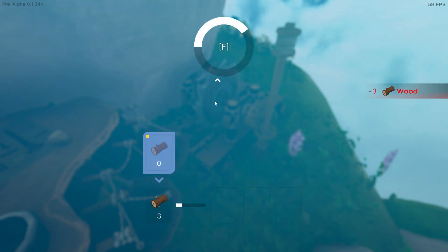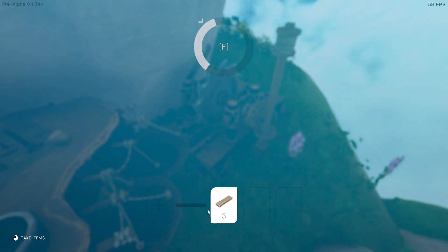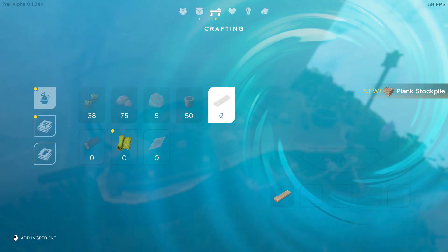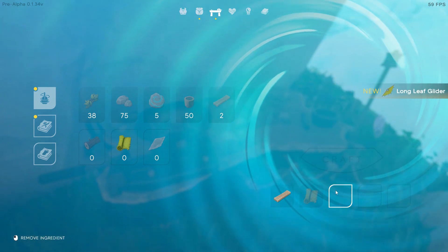You can actually grab from up here and attach this to a windmill-like structure that will auto-spin it for you, or we can just use it manually. So if we tell it we want to make all three and we hit F in the white area — when this bar fills up you're going to get one anyway — but you get one every time you hit F in the white area. So if you hit it very rapidly, you can craft a whole lot faster.